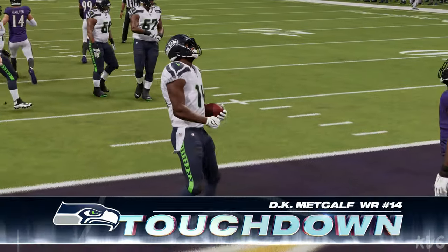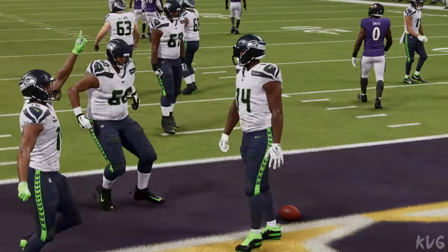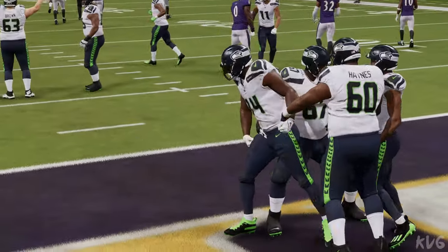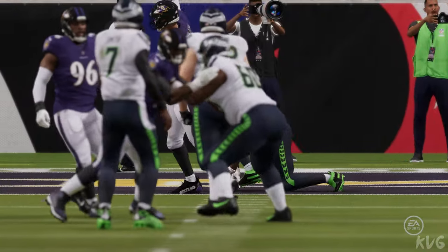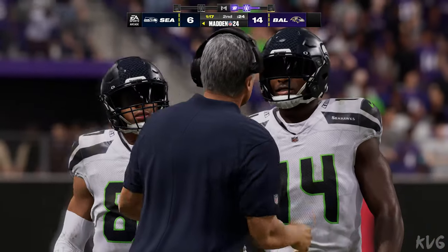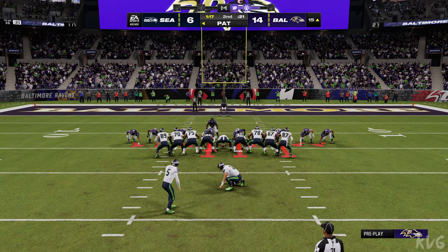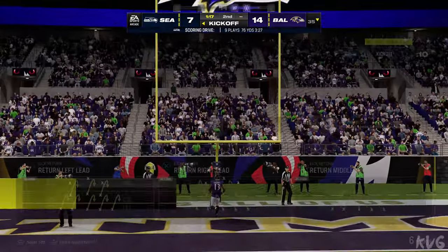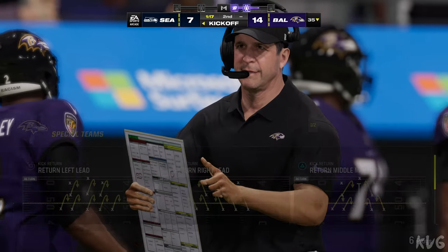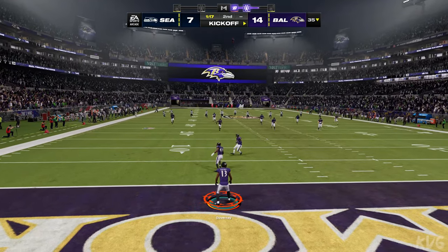Touchdown Seahawks! DK Metcalf from six yards away, and the Seahawks are back within a score. Good bounce-back drive — after the pick on drive number one, drive number two leads them right down the field into the end zone. Excellent bounce back, tremendous poise, confidence never lost. Jason Myers now for the extra point — it makes it 14-7. That was a nine-play drive, finished by DK Metcalf with a touchdown reception.